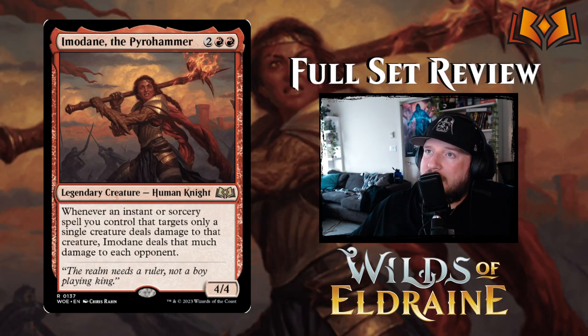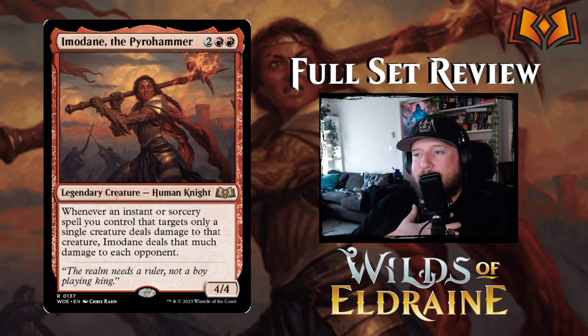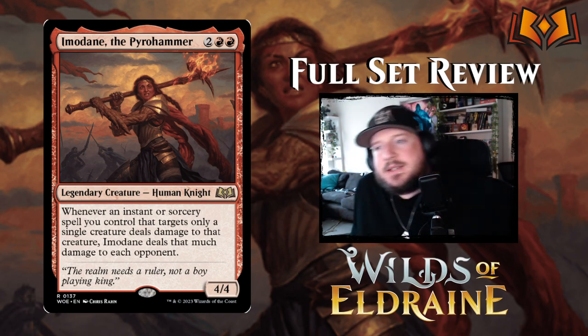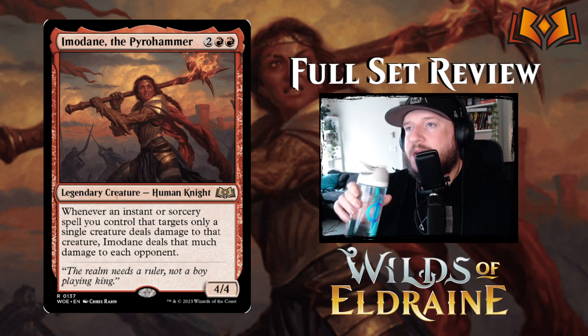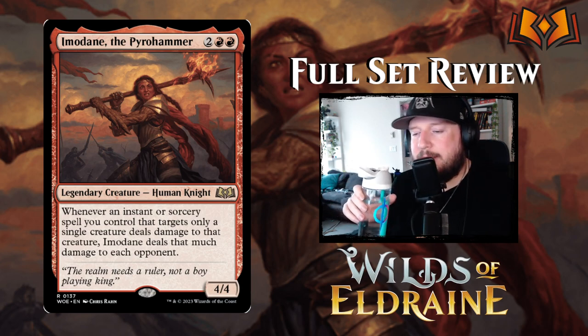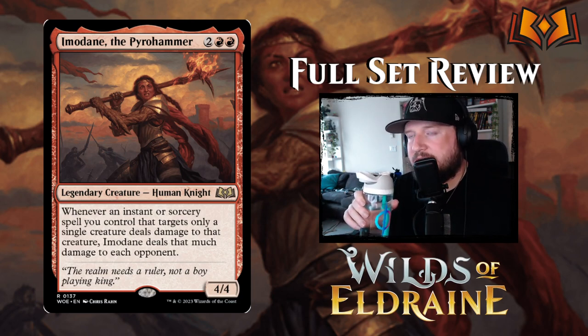Imodane, the Pyrohammer is two red red for a 4/4 Human Knight legendary creature. Whenever an instant or sorcery you control that targets only a single creature deals damage to that creature, Imodane deals that much damage to each opponent. It's like a pinger that spreads damage around — very interesting for spell-slinger Commander decks. In limited it might be a bomb, or it might not; we can't say for certain without knowing how often we'll cast direct damage spells.